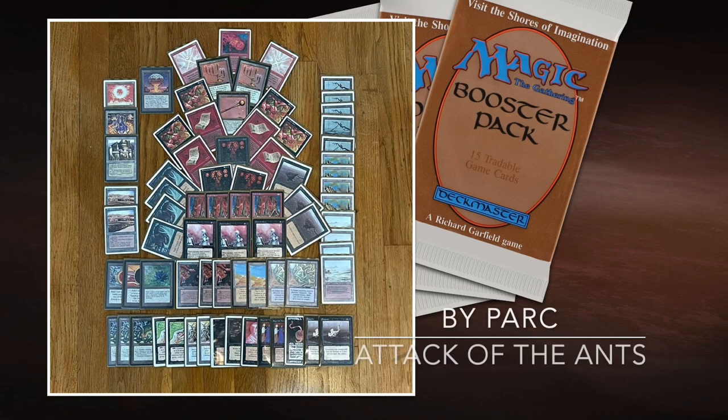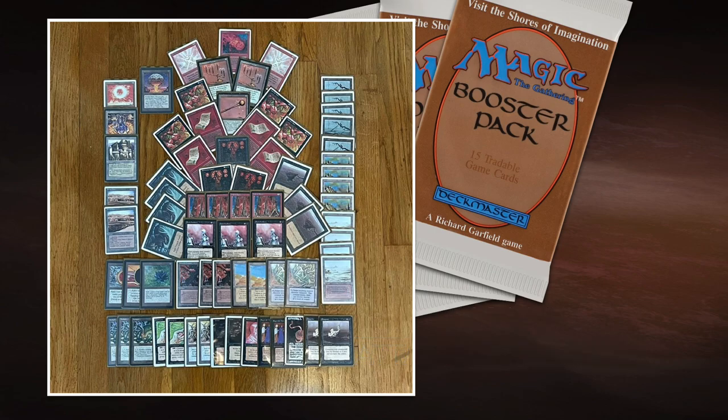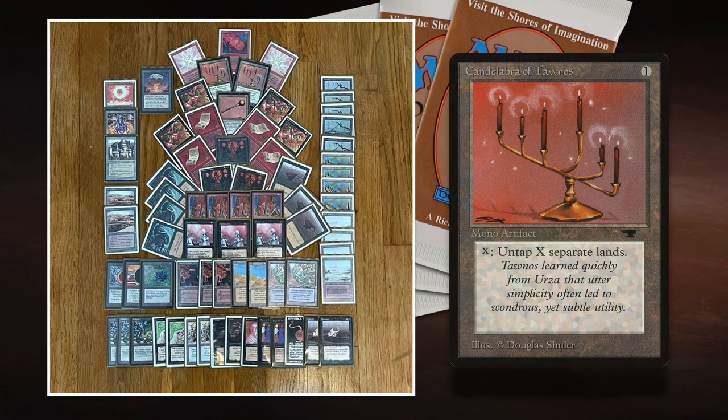Here we see the deck of Park — Attack of the Ants. Man, I really love this. Before I start with the deck tech, I want to point two things out: the two Candelabras of Tanas at the top are actually proxies. I sometimes get questions like, are all these cards real, do you play with proxies? If we play with proxies on the channel, I always mention it like I'm doing right now. So if I don't mention it, all the cards are real — at least to my knowledge. I also mention it in the description below, because sometimes we play a rule set that allows proxies. For example, seven-point Singleton allows proxies, so then you're going to see a proxy or two.